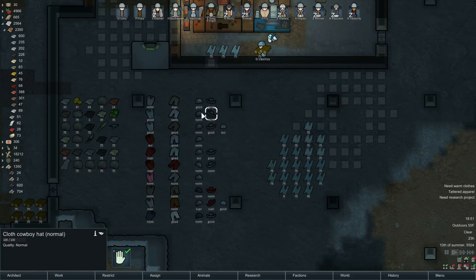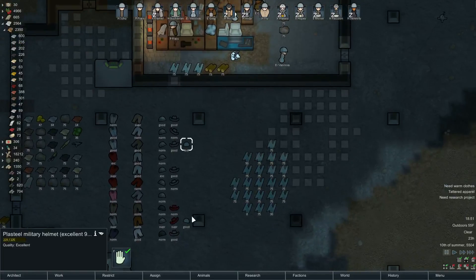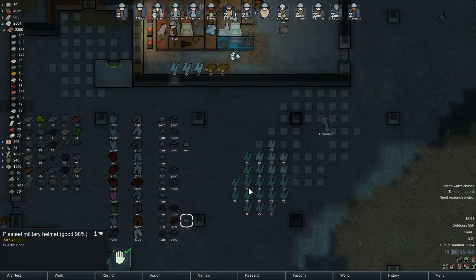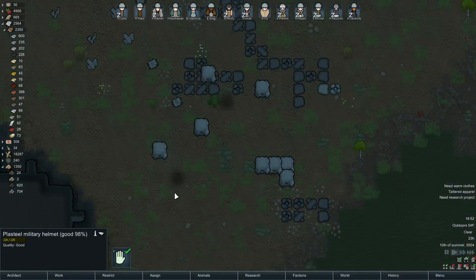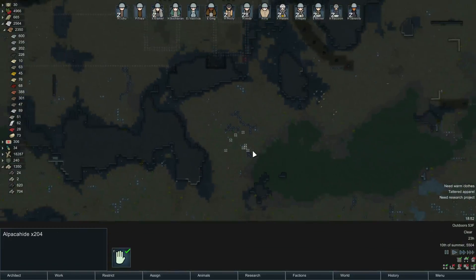What does a helmet provide? A good helmet gives 27% sharp protection. So the cowboy hat provides half the sharp protection of a helmet. Do those provide any heat protection? They don't. I love how it's the 10th of summer and it's already warning me about the cold. What's in these cargo pods? A bunch of alpaca hide — sure, I guess.